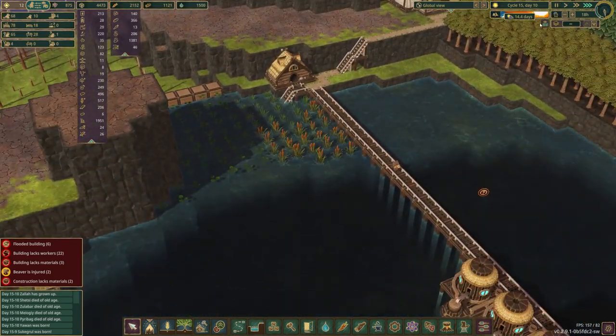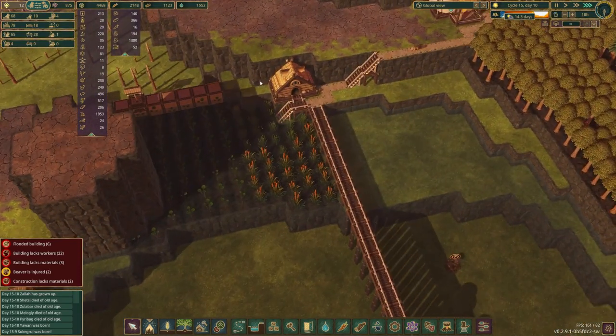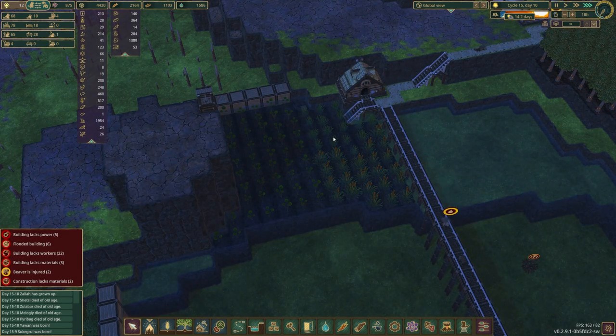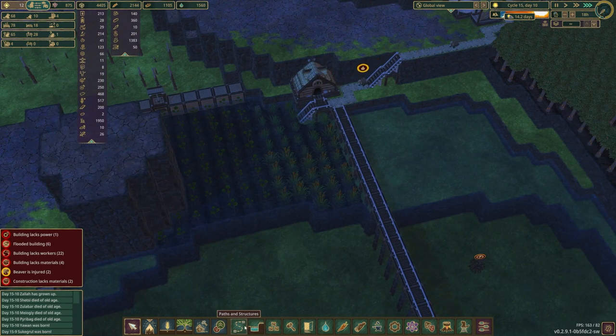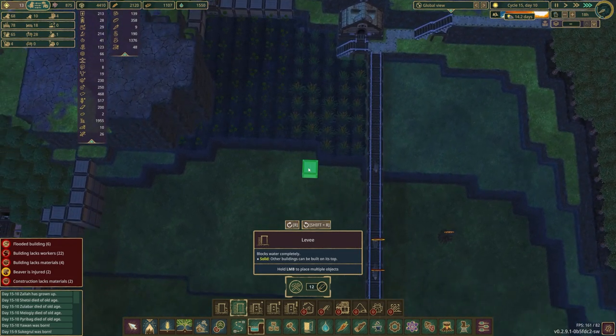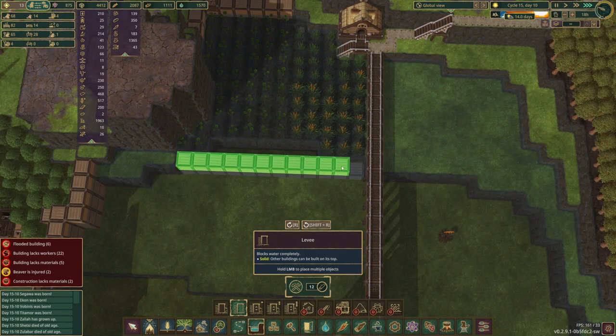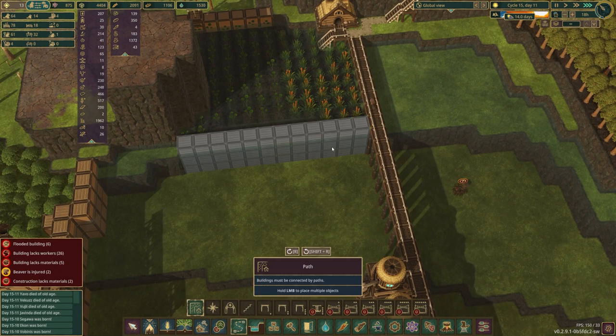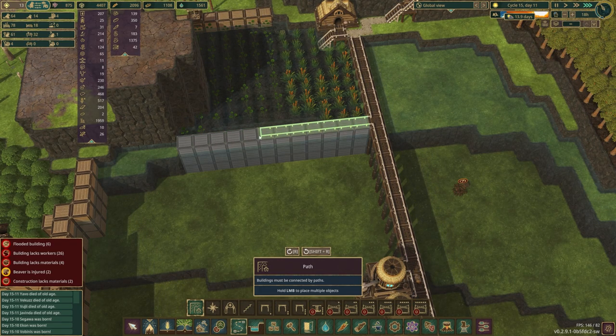Another thing I wanted to do this episode was to try and fix this area and just get literally any amount of water retention in here. I think the easiest way for us to do that is going to be to build some levees here. I don't want to lose any of this space, but I think we're probably going to have to, unless I just go ahead and build straight levees here, which is probably not the worst idea.